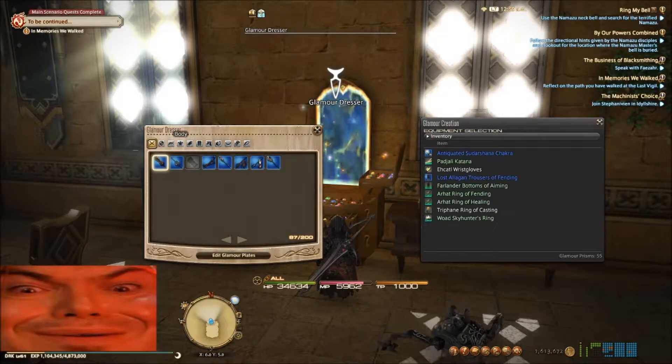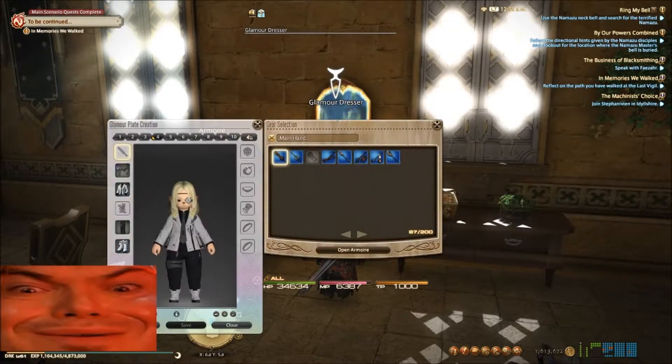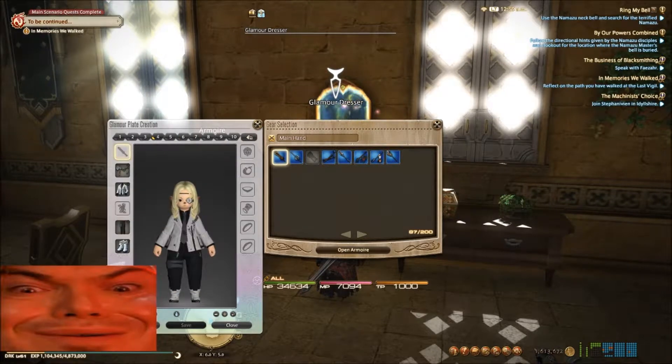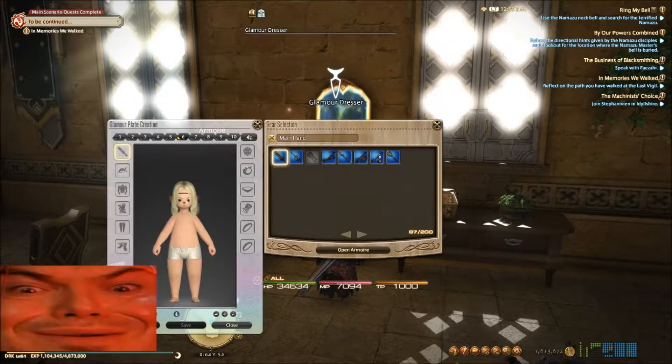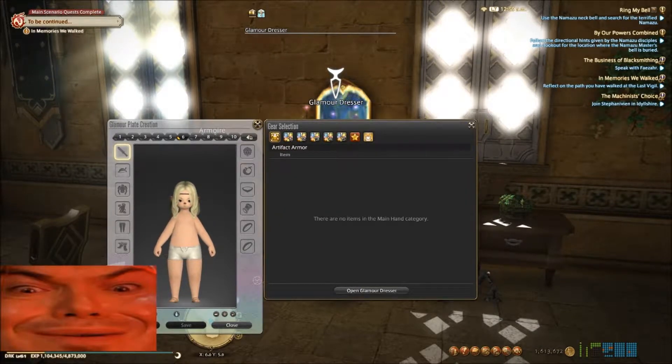Let's go in here and set up our white mage glamour — edit our glamour plates. We'll find our white mage, we'll just kind of pick one out of here, and we'll open our armoire.